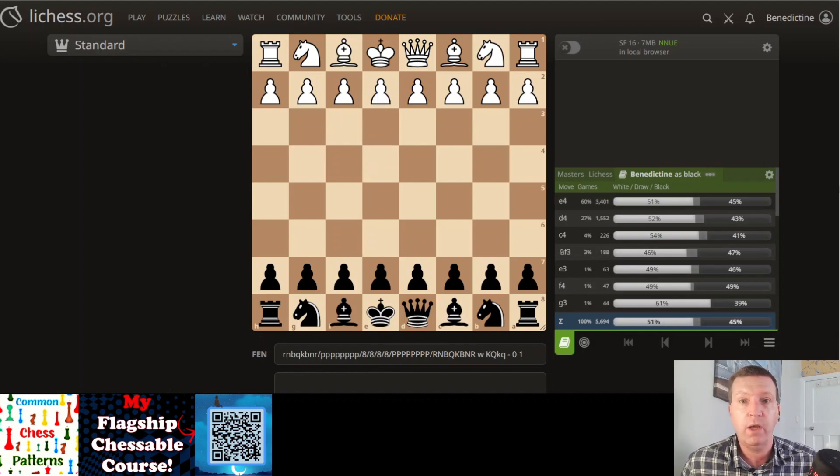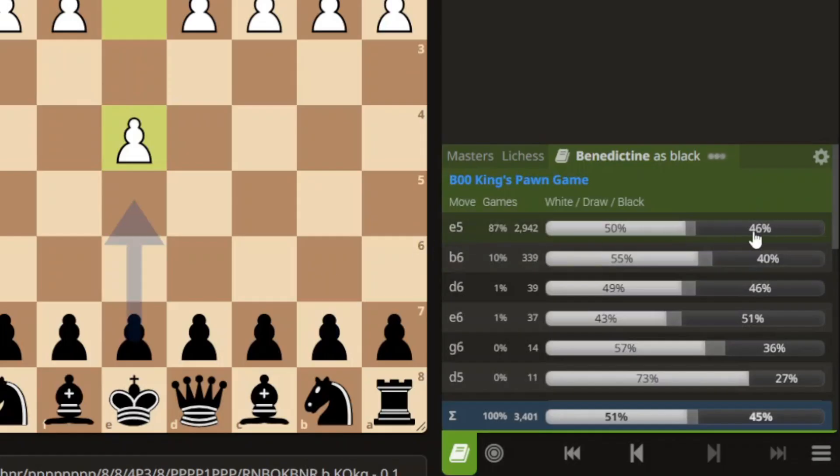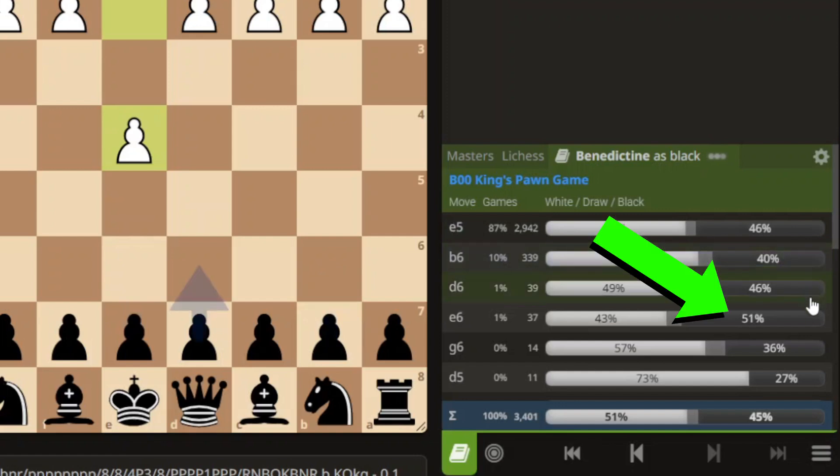What I was thinking last week was: was my B6 Owen's defense working? How was it working against my normal E5 response? I clicked on E4 to see the responses. E5 gives 46% win rate for Black, which is probably slightly lower than amateur should be - probably around 48%. And then my B6 was 40%. So it's clearly not really working at the moment. That's quite a big drop down from 46%.